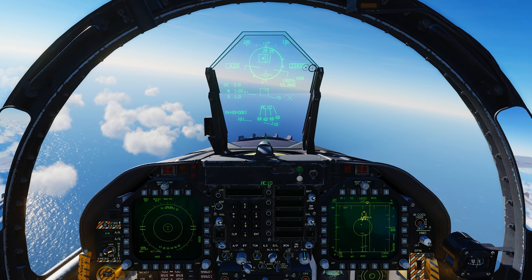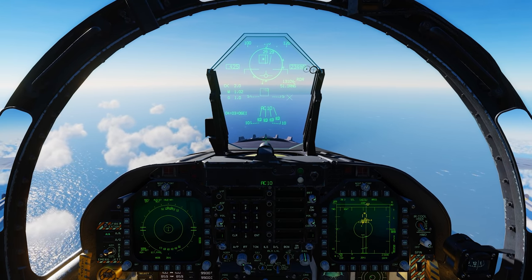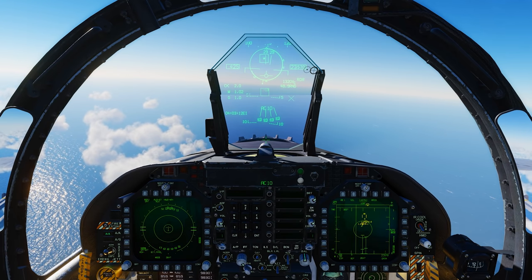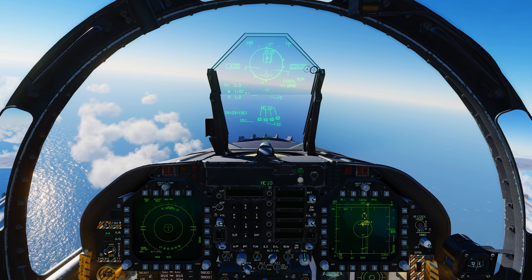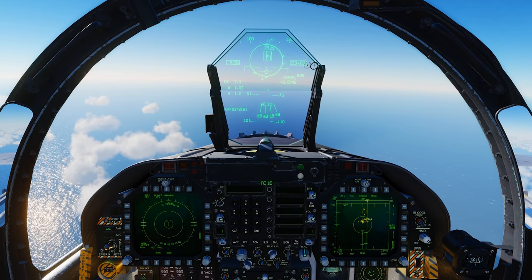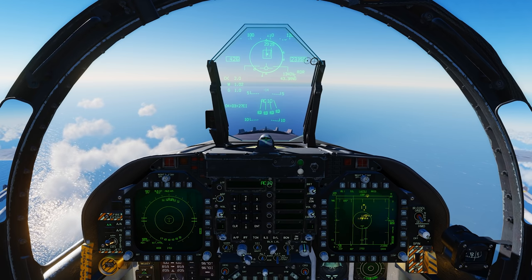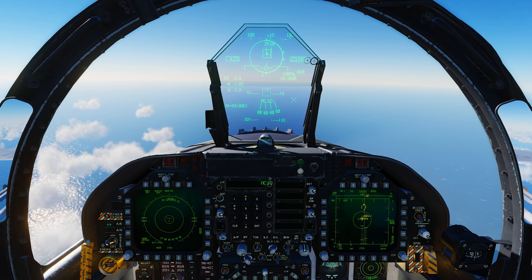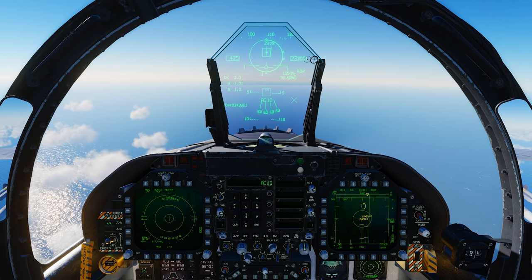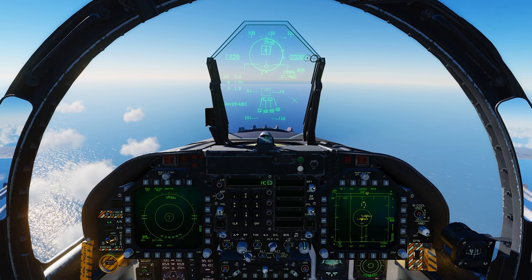You'll notice on my HUD it says AC 10, meaning I brought 10 AMRAAMs — I am basically an AMRAAM truck. There are two of them and those J-15s carry a ton of missiles with Fox 3s, so I need as many missiles as I can. I need to keep at least one guy busy while I kill his friend. The big disadvantage is my aircraft is now very heavy — 10 AMRAAMs create a lot of drag.